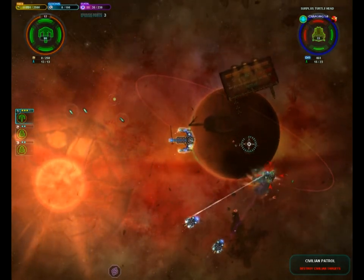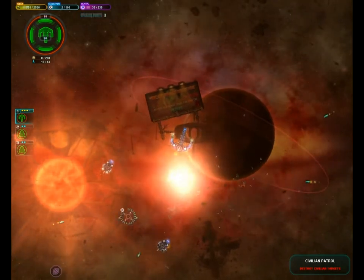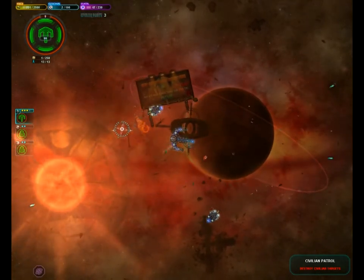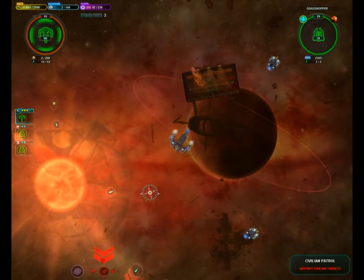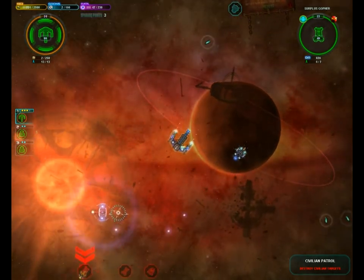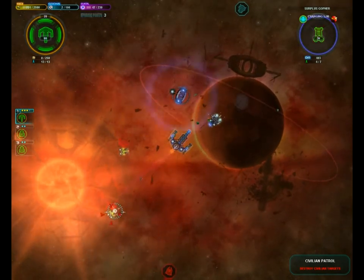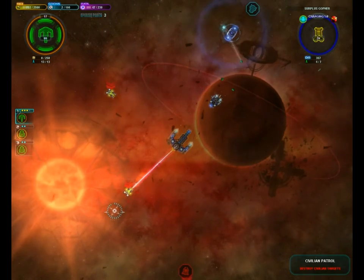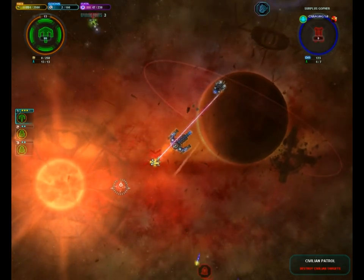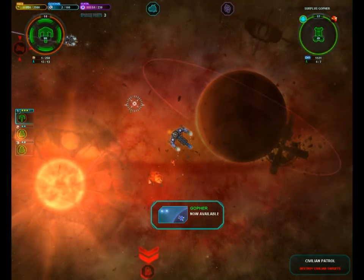Launch the missiles, and miss, and then come back and hit them. More ships — another gopher, looks like we're going to be able to build them. Taking them out pretty easy I guess. We can now build the gopher.